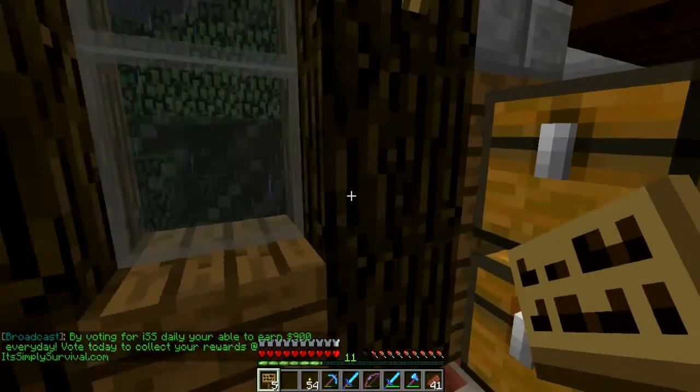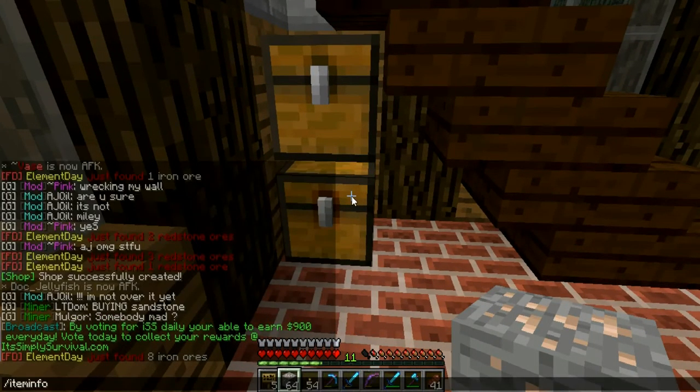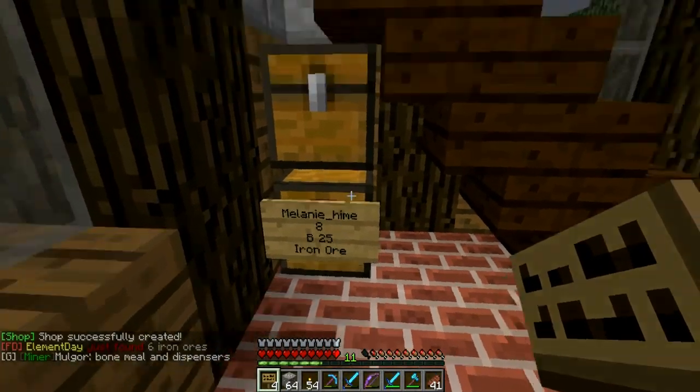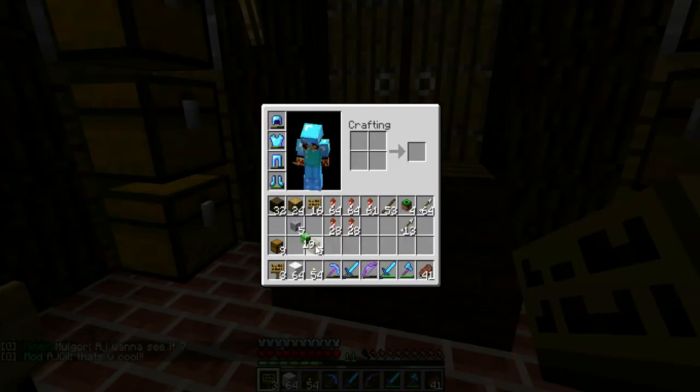Next one — iron ore and iron blocks. Let's choose these two for that. First the iron ore — item info: 15. Pick the bottom chest, shift-place. 15 is the item ID. We're gonna sell maybe 8 iron ore. For how much? I don't know how much other people are charging for them. Maybe just 25 — because why not. And you see the item ID changed to 'iron ore'.